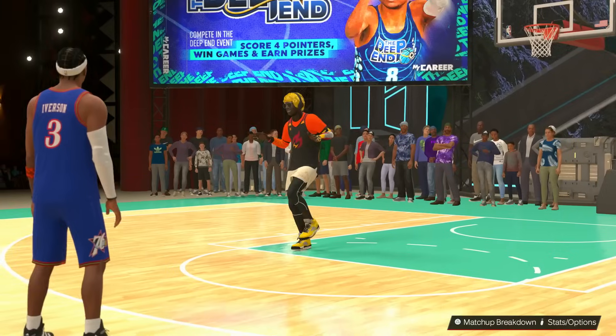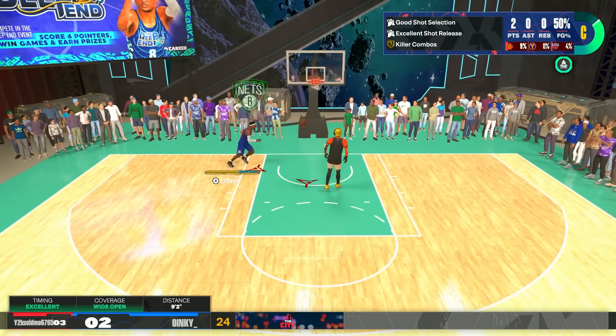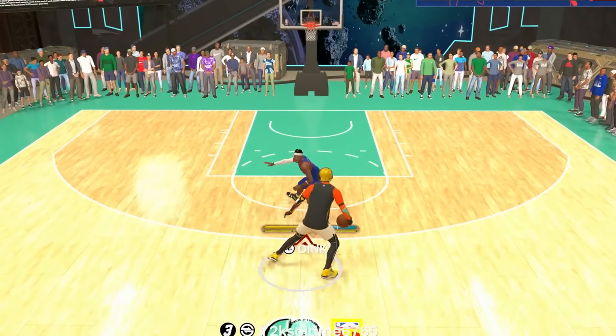With those three ankle breakers, we go from a 78 overall to an 81. We got the 85 steal and the 90 mid-range. We got blinders, dead eye, glove, green machine — open looks on hall of fame once we can get there — and of course space creator. So the ankle breakers now are just going to be flowing in. Now I don't really care too much who we play because our build is actually starting to look pretty good. We have an 85 steal and we can shoot. You guys drop a like if you want to see this build maxed out in the Rec Center.